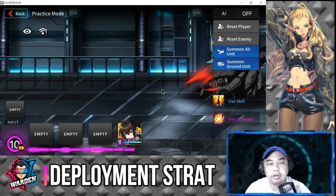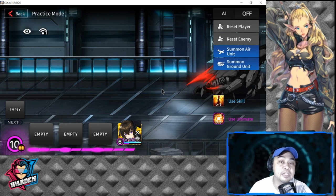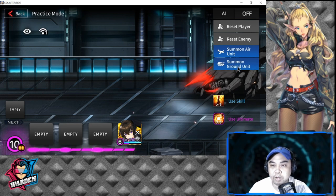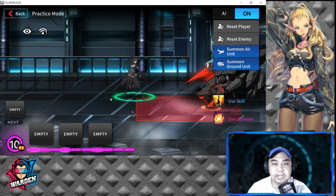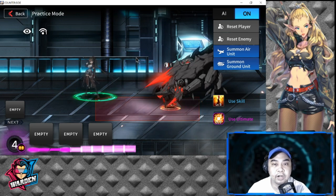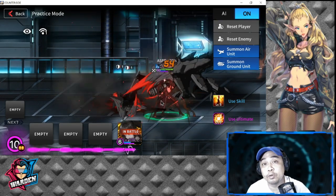The key to playing Awakened Yumina is not to deploy her early. You wait until your enemies are in the mid-zone or near your base, because she is a momentum-swinging unit. Let's say the enemy is already near the mid or front of your base — once you deploy her, she actually goes through the enemy, throwing them into the air, so she can get past front defenders and deal damage to the back line.